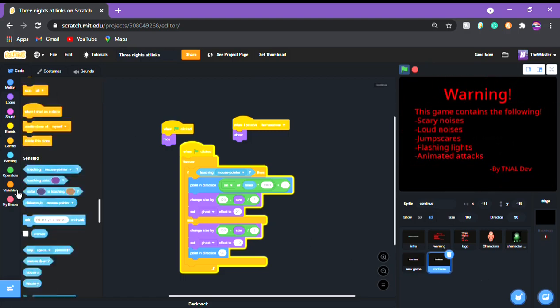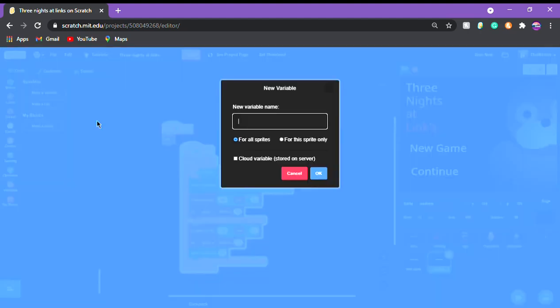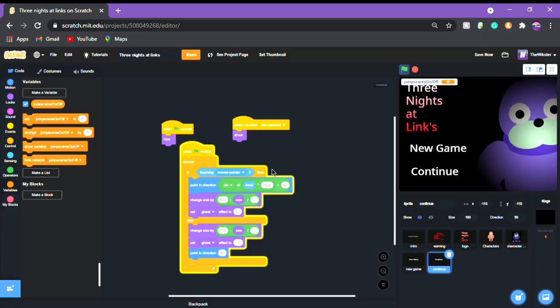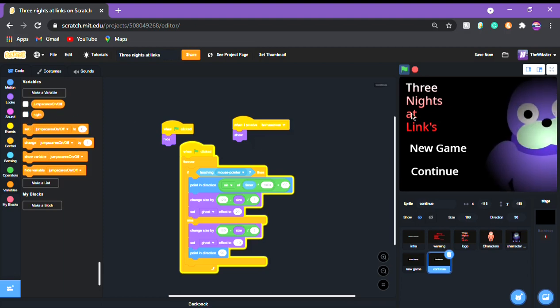While that's running I'm going to show you what to do next. We're gonna go into variables and delete 'my variable.' We're gonna make a variable and call it 'jump scares on/off.' Then we're gonna close it and make another variable called 'night.'